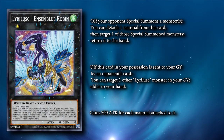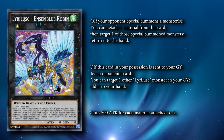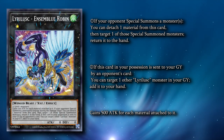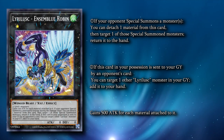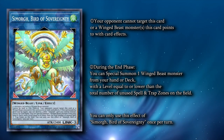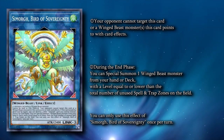Leerlisk Ensemble Robin is the last of the new XYZs that we run. This card is crazy — it has a non-once-per-turn quick effect where, when a monster is special summoned, it can detach a material to return it to the hand. We only run one new Link monster: Samorgh, Bird of Sovereignty. Samorgh is a Link-3 and a Tri-Type.